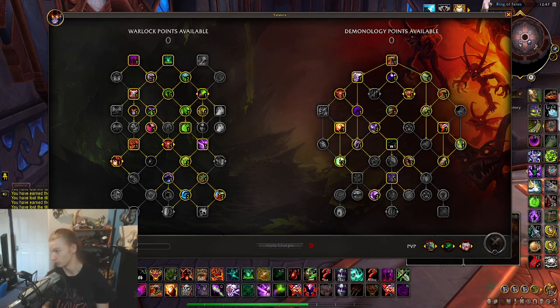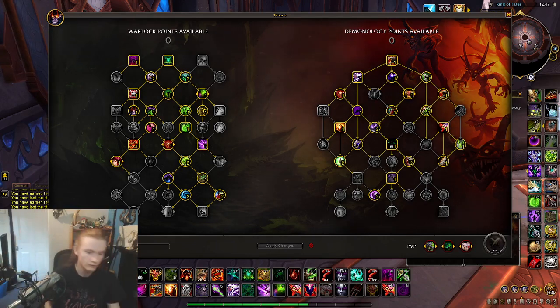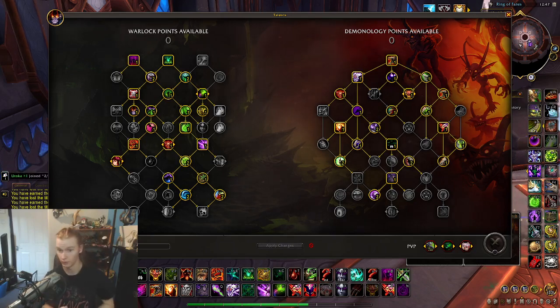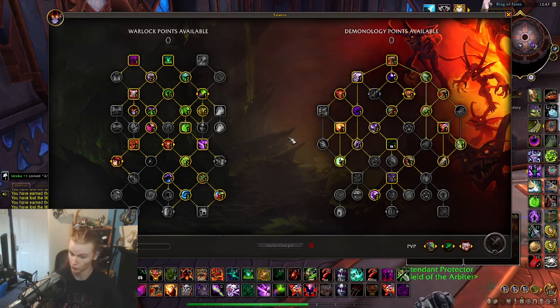First of all, stats — what do we want? We want Versatility, Haste, Mastery, Crit, and Intellect of course, BIS up top. Just work your gear, enchants, and gems around that. Be smart about it, experiment. Of course, 50% is the breakpoint — you should learn that by now.